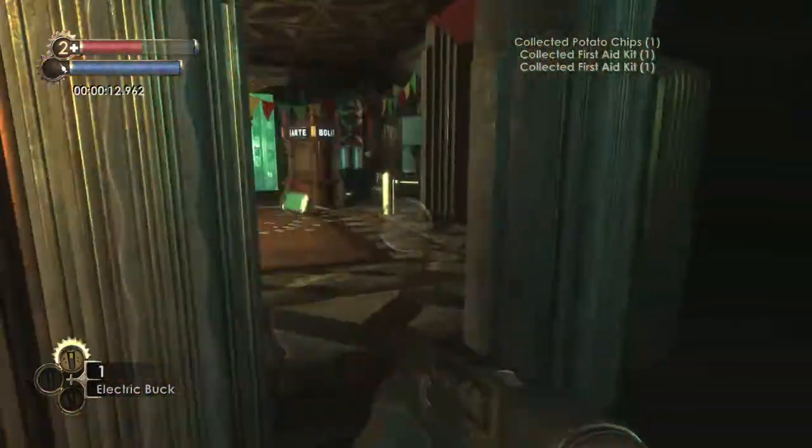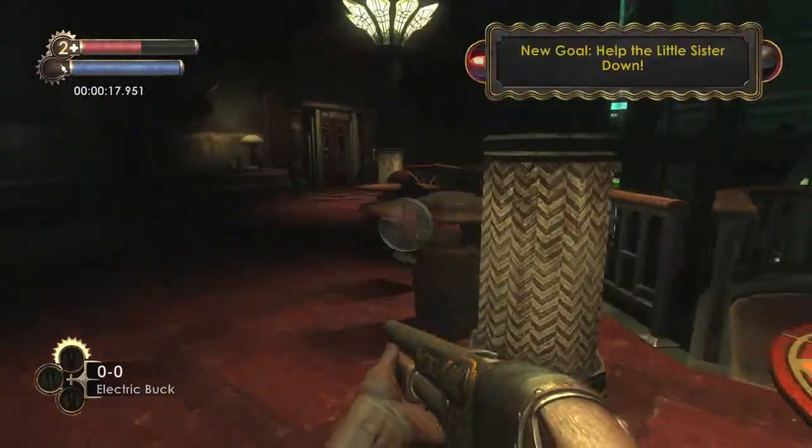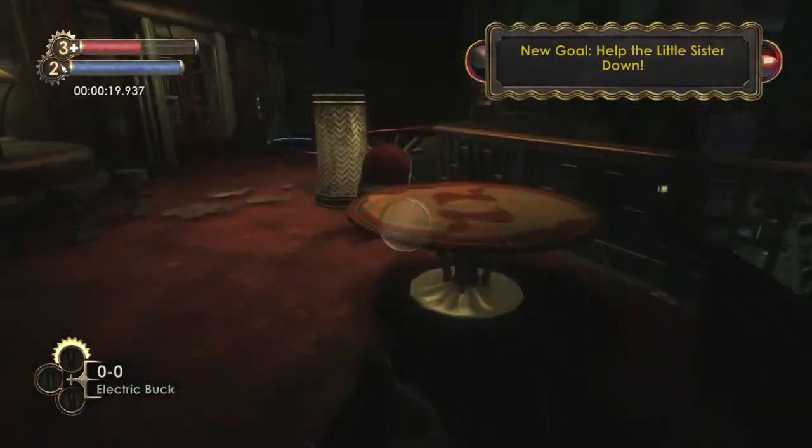Make sure you pick up the shotgun, the bullets, and then both first aid kits. Exit the room by hitting the lever. Quickly hit up on the D-pad to switch to electric ammo.